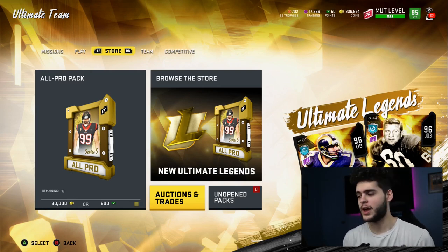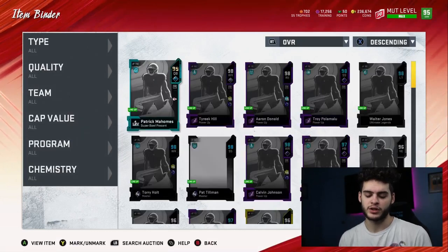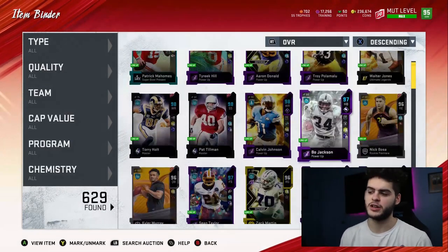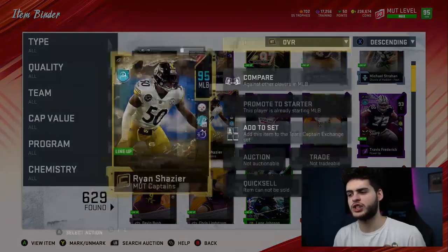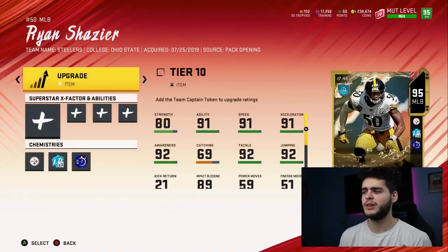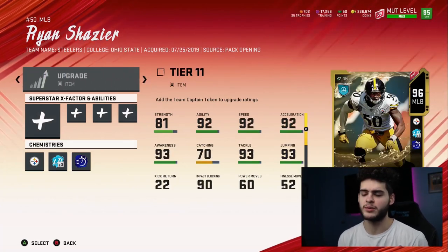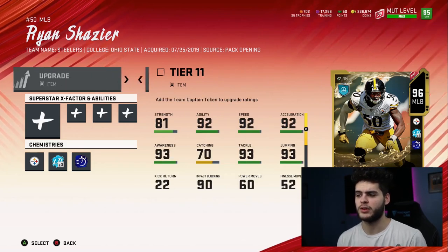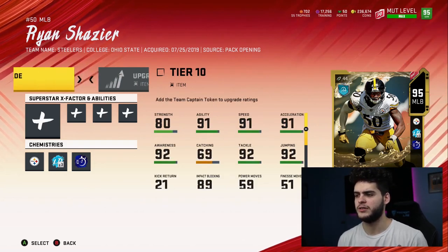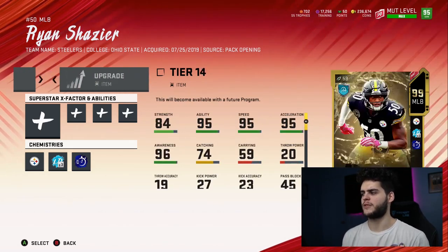We do know we're getting a team captain token, which is pretty cool. If you don't already know what a team captain token is, you basically use it to go ahead and upgrade your Shazier, your Herman Moore, your Ty Law, your Dallas Clark. I picked Shazier. I am one team captain token behind — I did miss one. As of today I've got a 94, you can get them up to 96 now. We did get one available today, so we'd have three more after that.